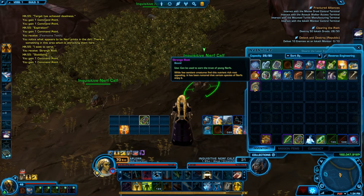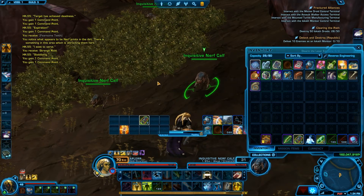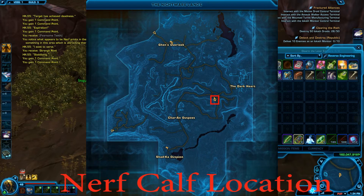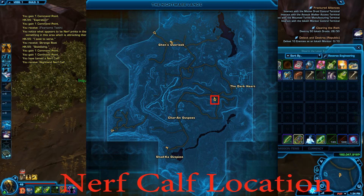As soon as you've done that, you need to go and get one of the nerfs, which is right here at this location, then click it in your inventory, use it, and you've got yourself the first pet.